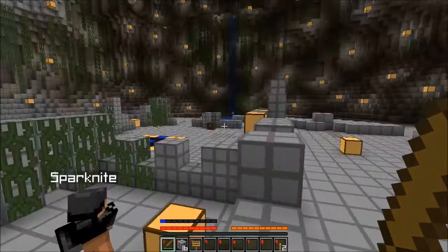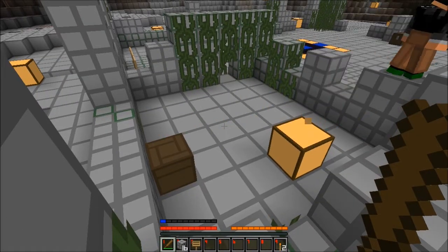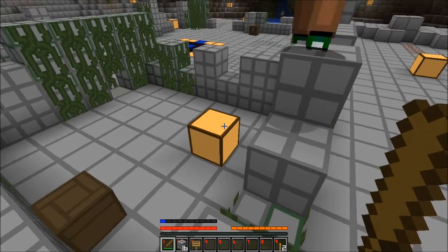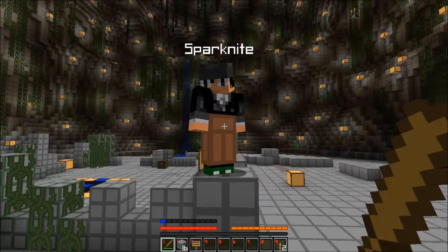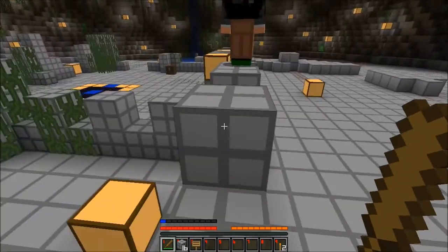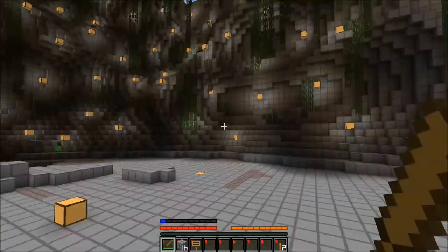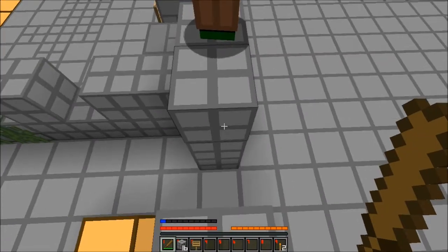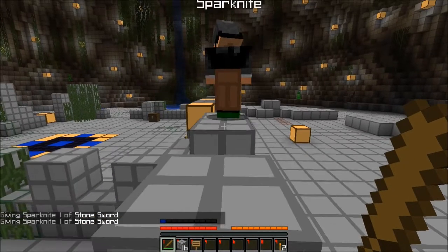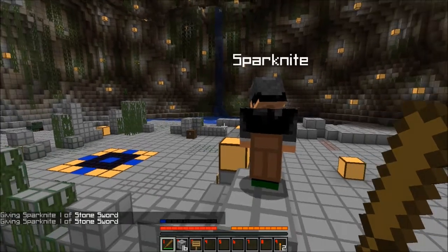That sign is supposed to be enchanted — I think it's just Knockback though. So what do I spawn in, like a wooden sword and put Knockback on it? You can go for stone — stone seems reasonable. Just one probably.